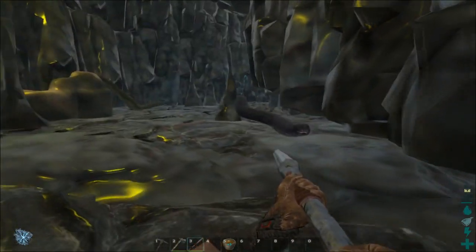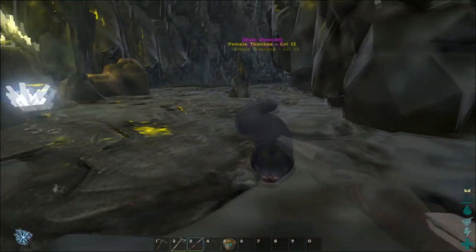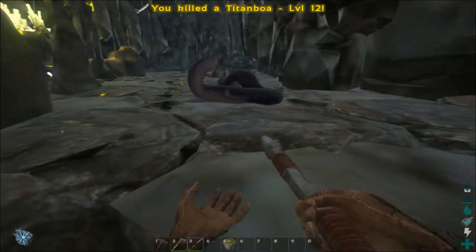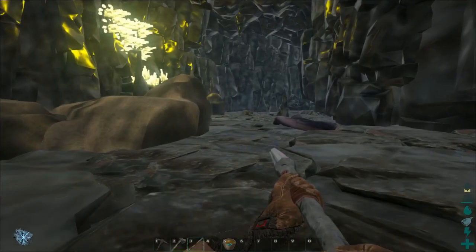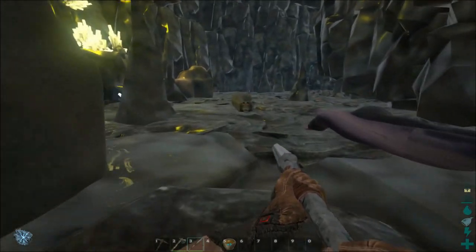If you know what you're doing, it's pretty easy to kill any creature in the cave even if they are much higher level than you. Just attack them while strafing backwards. It might not look like your attack is connecting but it does deal damage to them.